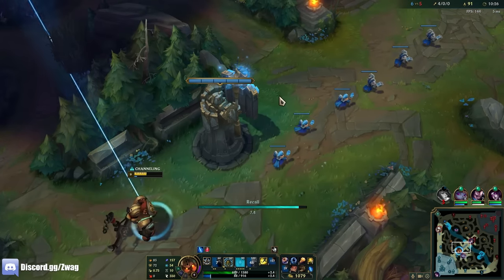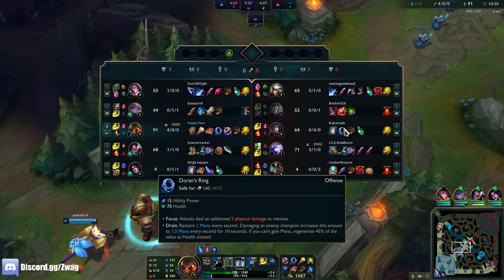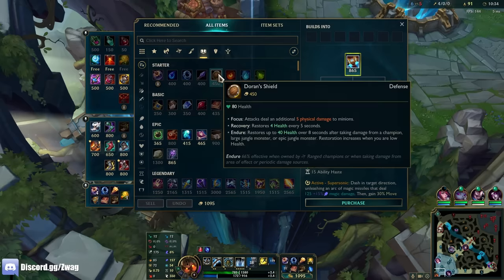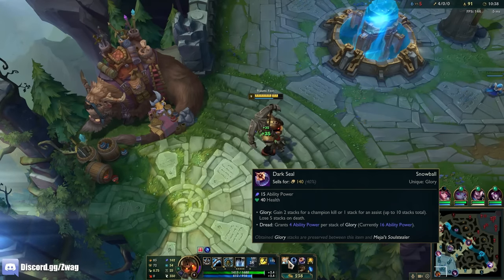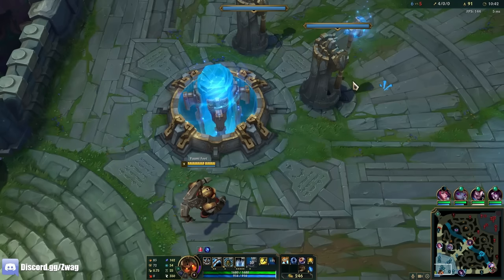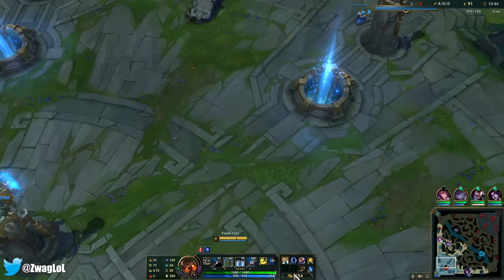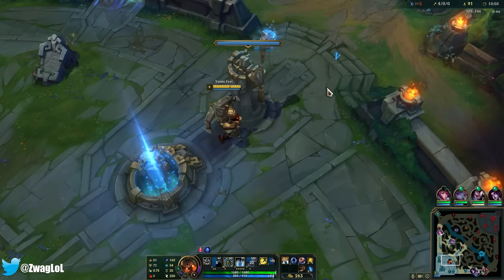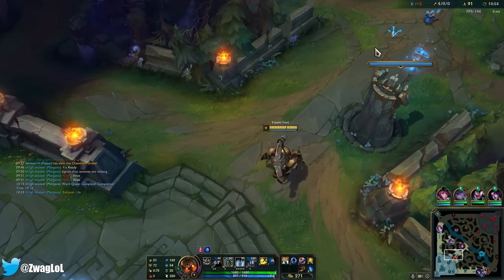Ahri would need Merc Treads — if Ahri just bought Merc Treads, she would not die 100-to-0 in my combo. But nobody wants to buy Merc Treads because everybody wants to have fun. In high or low elo, people will go Merc Treads first item against you. That 25 MR just like stops people from one-shotting you like mages — it feels like a force of nature.